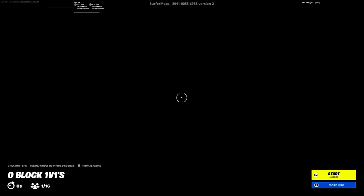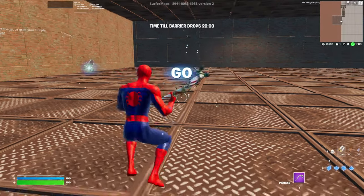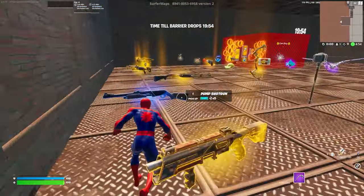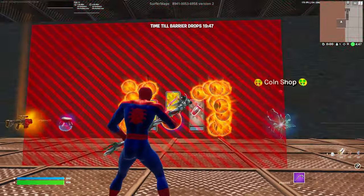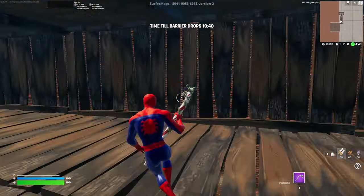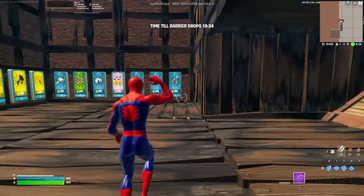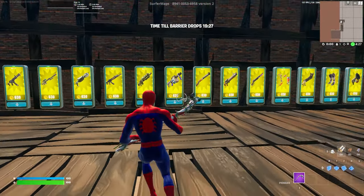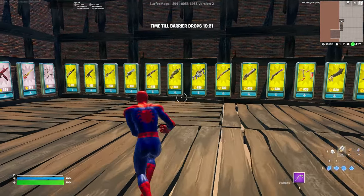As you can see, you'll spawn in this main room with all of these weapons — but these are not useful to you, don't grab any of this stuff. You'll also see this timer counting down, but that's not useful either. Where you want to go is to the coin shop. Walk into the coin shop right here and it's going to teleport you into this weird-looking room. Enter down into the coin shop and you'll walk into a room that's kind of underwhelming — there are some cool guns but nothing you really want. Or so you think.